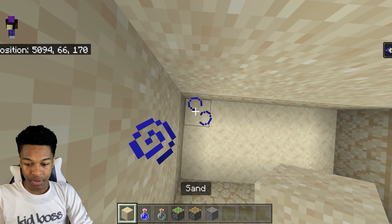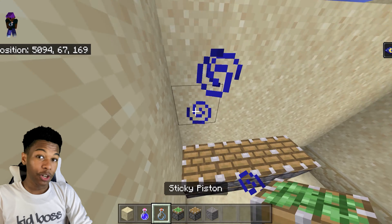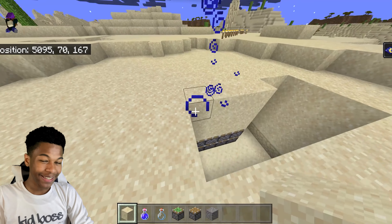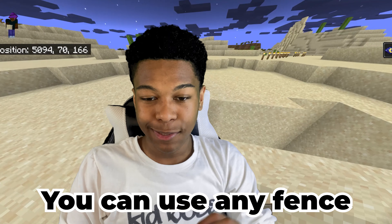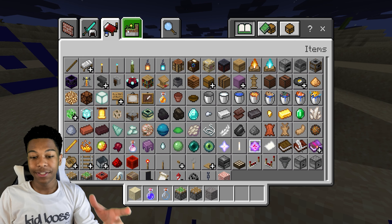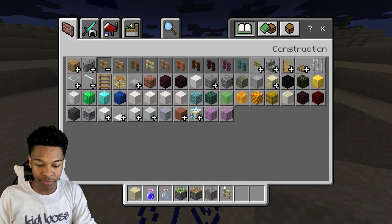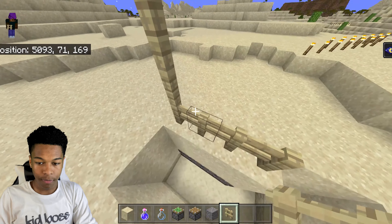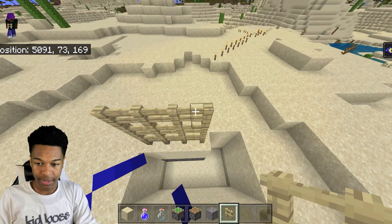Sand should work just as well. Here's what we're gonna do: go to our corner, place four sticky pistons, then four regular pistons, and then with your gravity-affected block fill up the rest — three levels of sand or gravel, just like this. Then take your fence and place it above these four blocks. Since I'm in the desert I'm going to use birch fence — it looks really nice here. Three levels of fences, just like so.